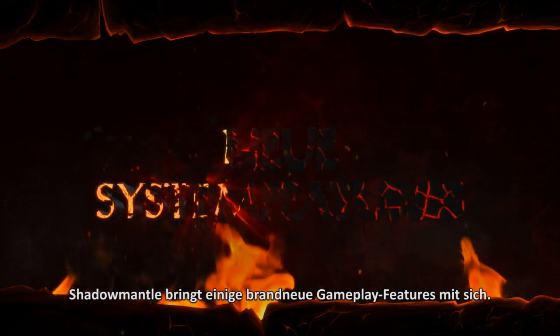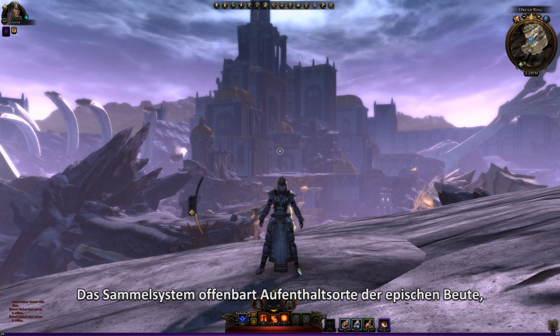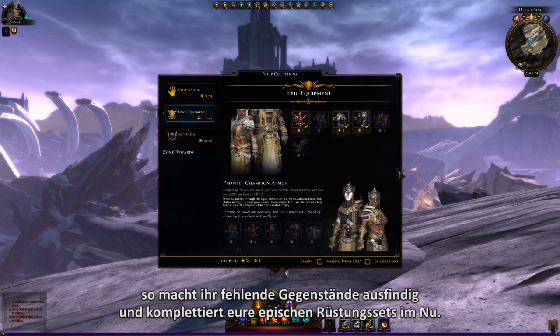Shadow Mantle also adds a number of brand new gameplay features. The all-new Collection System reveals the locations of epic loot, making it easier for adventurers to search out missing items and complete their sets of epic gear.